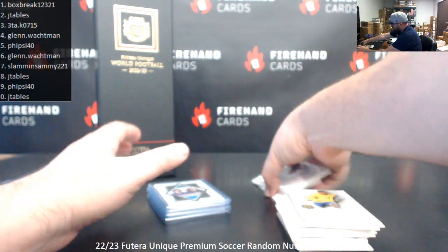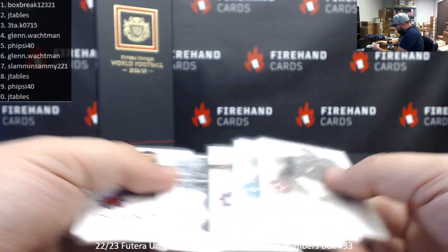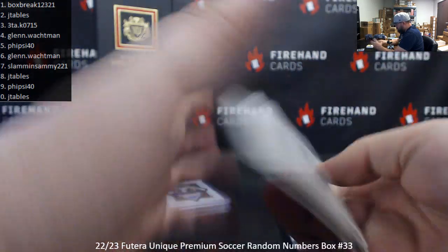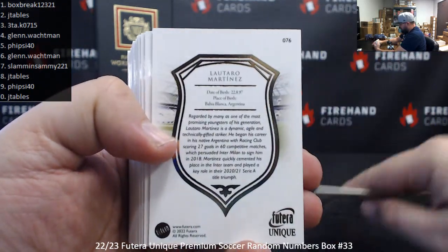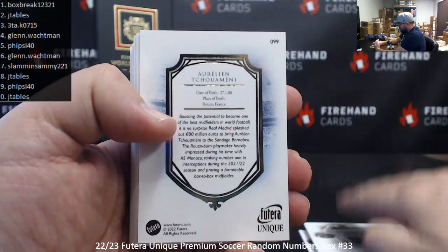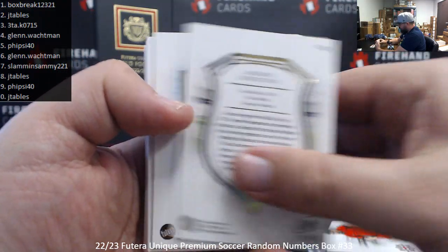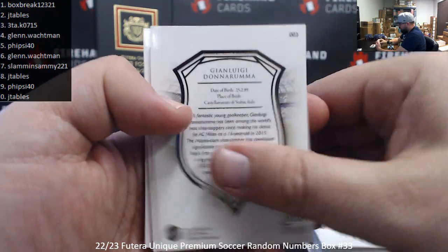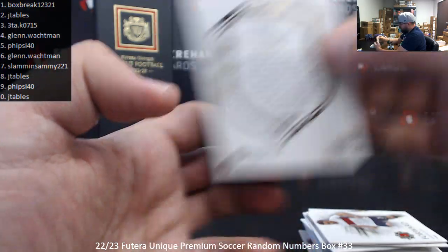Let me read off the base card numbers. Darwin Nunez 1, Lautaro Martinez 6, Raphael Varane 0, Fabio Cannavaro 3, Ansu Fati 8, Didier Drogba 4, Aurelian Chalmany 9, Sadio Mane 5, Declan Rice 3, Andrew Robertson 3, Armando Broja 4, Victor Osimhen 2, Harry Kane 1, Pau Torres 8, Gianluigi Donnarumma 3, Leon Goretzka 2, Thibaut Courtois 2, Brendan Aronson 3, Diogo Jota 0, Gabriel Jesus 9.